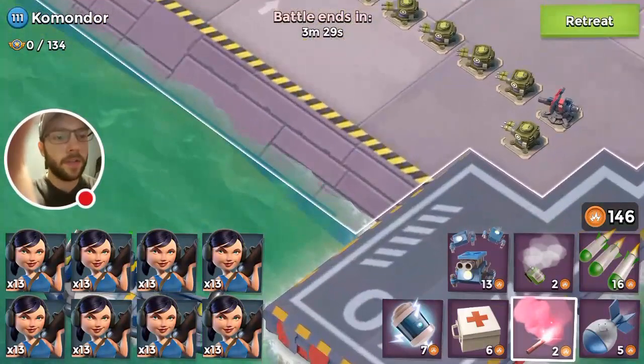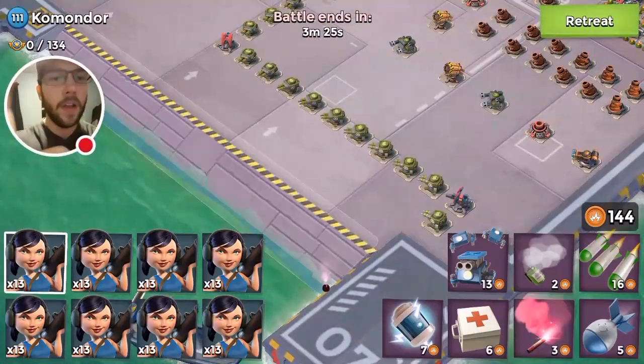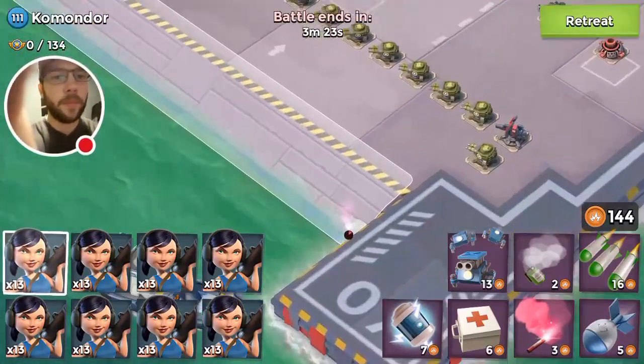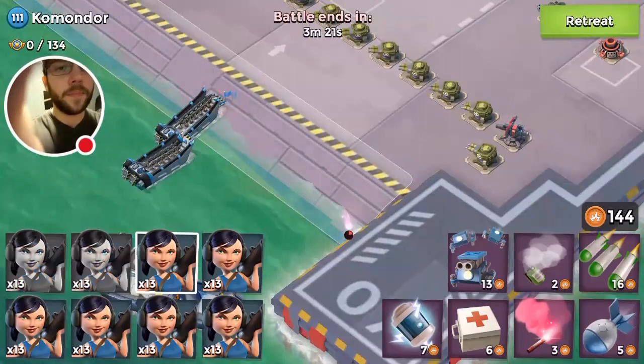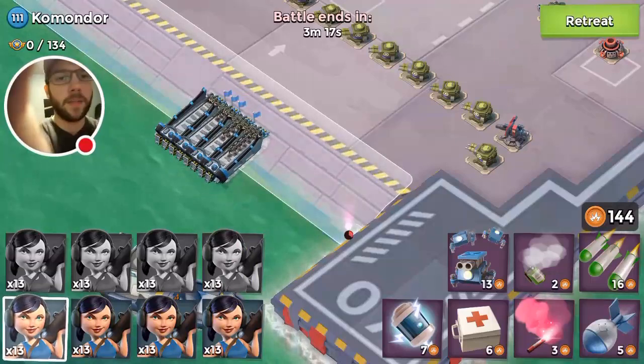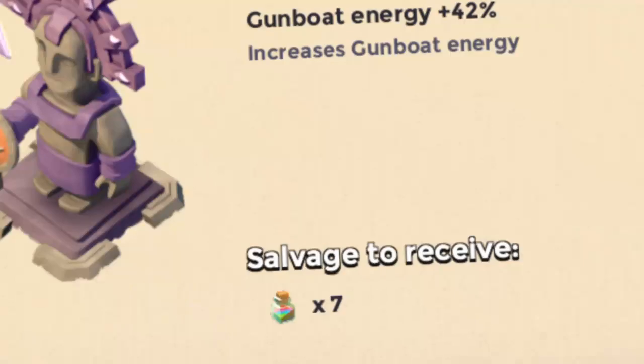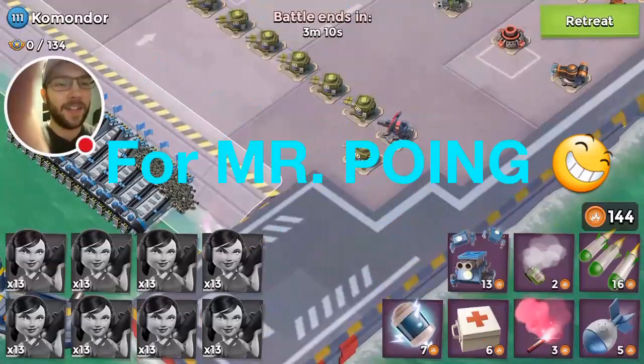Sometimes you'll get rocket launchers where the machine guns are, or a couple randomly spaced in. Just be aware of that so you don't blindly start attacking Commodore and throw your troops down only to have them all die. Don't do that.